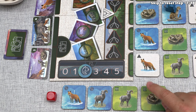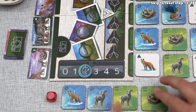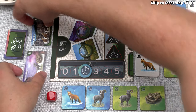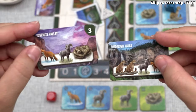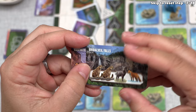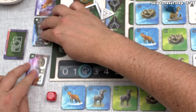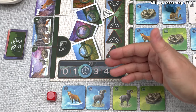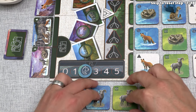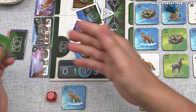These bonuses are optional, but it's good to use them if possible. In order to take a photo, we have to discard animal tiles from our hand that match the animals on one of the current photo cards. There are always two available — one on the left is in Yosemite Valley, needing a red fox, a bighorn sheep, and a rattlesnake. The one on the right is at Bridal Veil Falls, needing two cougars, one bighorn sheep, and one red fox.